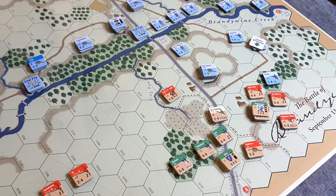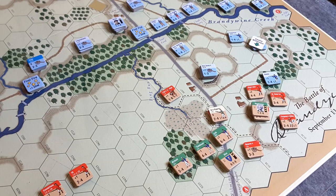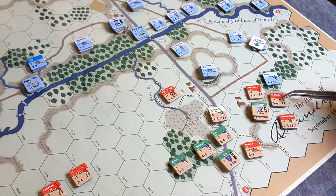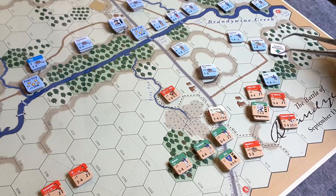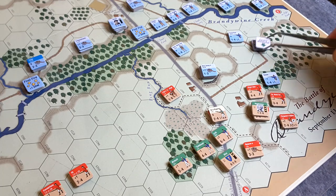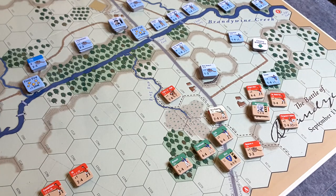Alright, just finished the combat phase for the British, and this is going to conclude the turn. A lot happened in this combat and it was quite good for the British. Ferguson's rifles did actually shoot - this hex was previously occupied by the Dragoons and Sims. Sims' unit was forced to retreat, leaving the Dragoons all by themselves. In the following close combat, the cavalry used their cavalry withdrawal - so Lady Washington's Horse have fallen back to their current location, marked with a cavalry withdrawal. They abandoned the fight and this position was taken. Kudos to Ferguson for that.